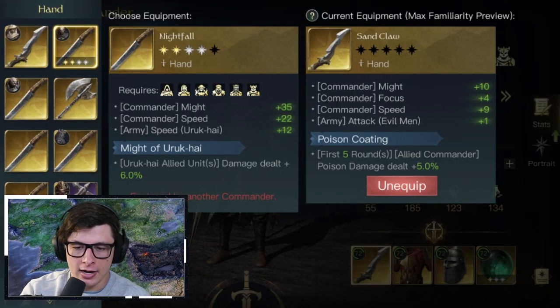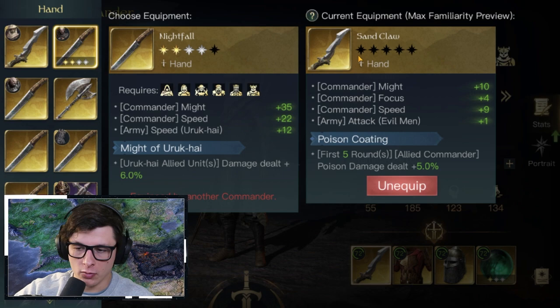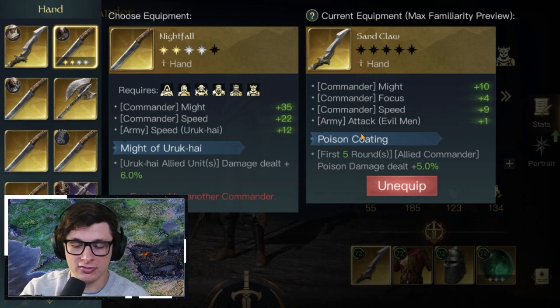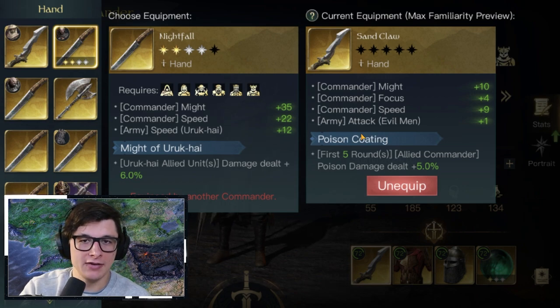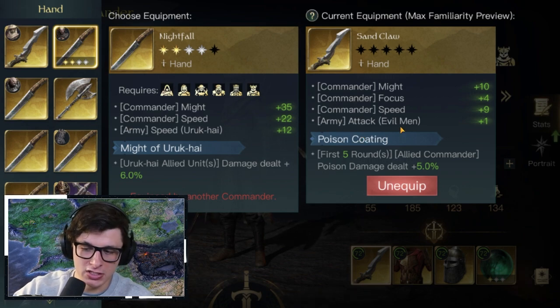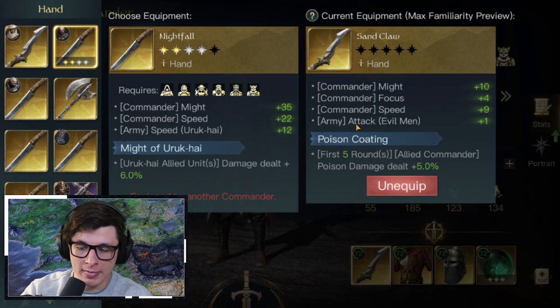For gear, focus on the items on the right side of the screen — the Sand Claw and down the list. I'm suggesting four gold items that would be very solid for Khaldun running the Troop Buffing build. You want to focus on Might because if he has more Might the troops do more damage. Look for Army Attack — specifically for evil men, since Marshal of the East Mark has qualifiers for evil men — and anything for melee troops specifically.